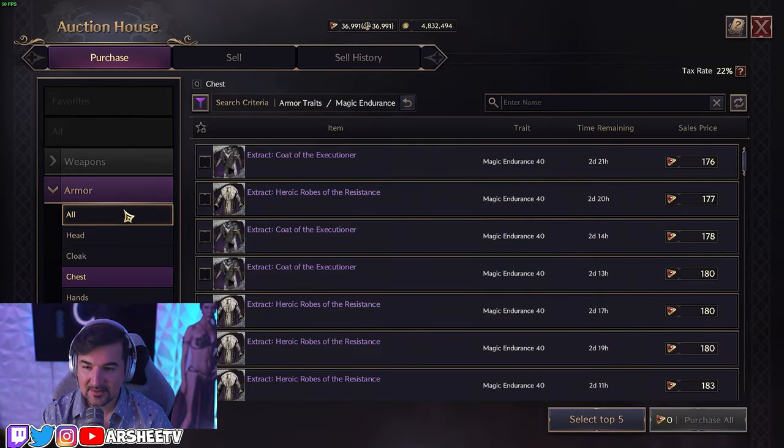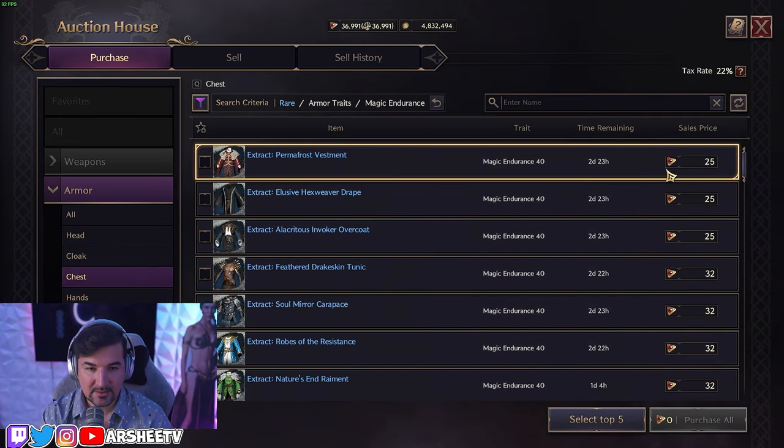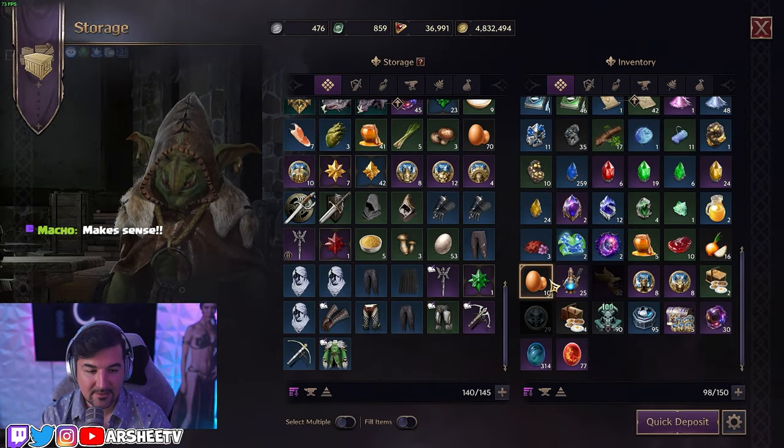Let's check the chest piece. The magic endurance chest piece is at 25 — not worth it. We're going to put it back into storage. I can show you what I'll do with these items later.